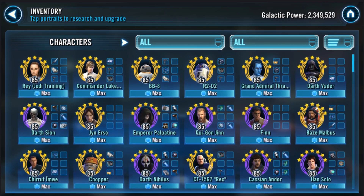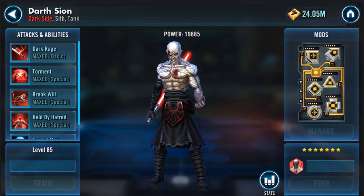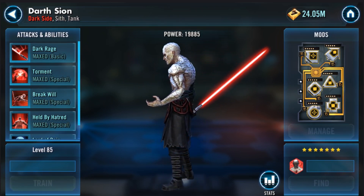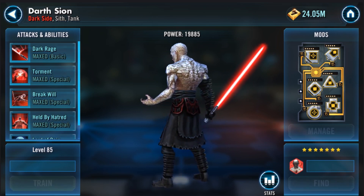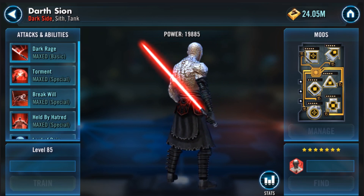He did something a lot of people tried to do, which was going for Darth Scion, and kind of lucked out — got Darth Scion to seven stars with a very lucky pull. Was trying to go to four stars, tripped a 230 pack, and ended up getting him to seven stars.